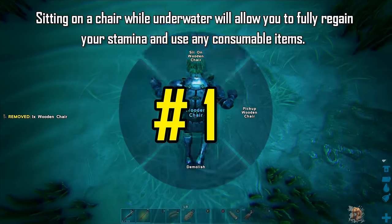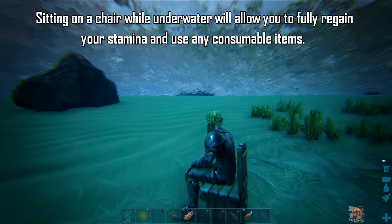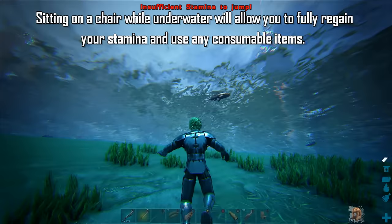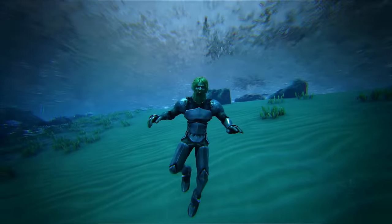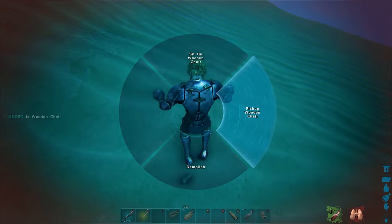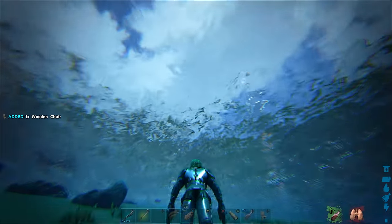Sitting on a chair underwater will allow you to use consumable items and regain your stamina. Running out of stamina underwater can be an absolute nightmare — you can't make your way to the surface to get air, so you're likely going to die. Who knew that all you need to do is carry a wooden chair around with you in your back pocket?